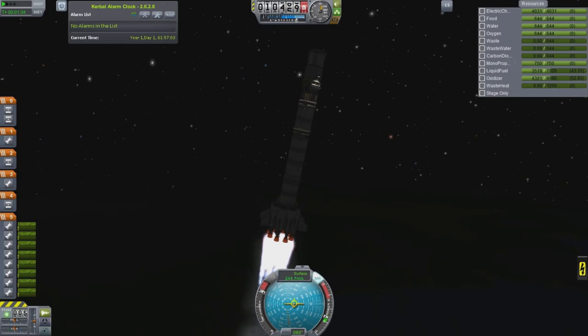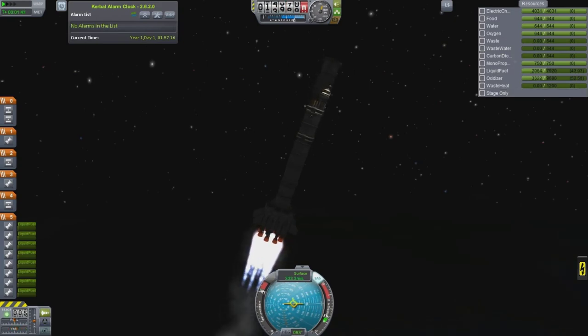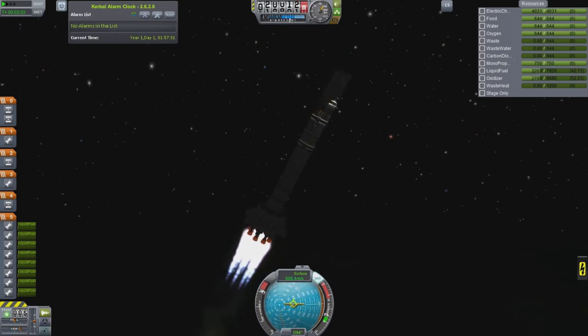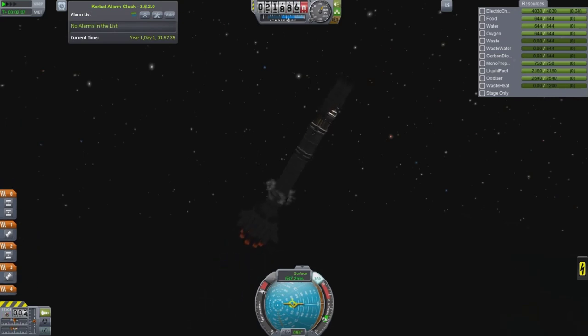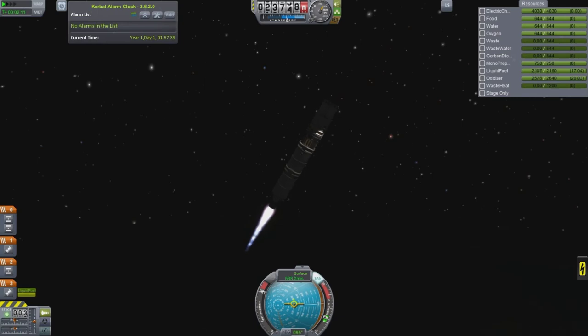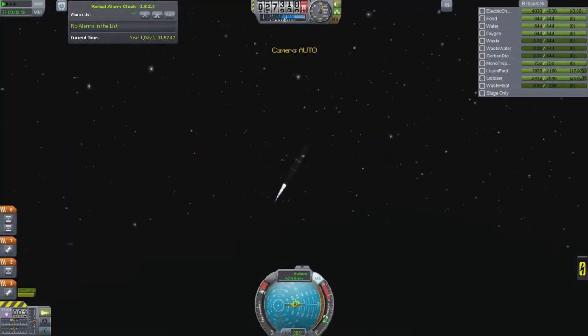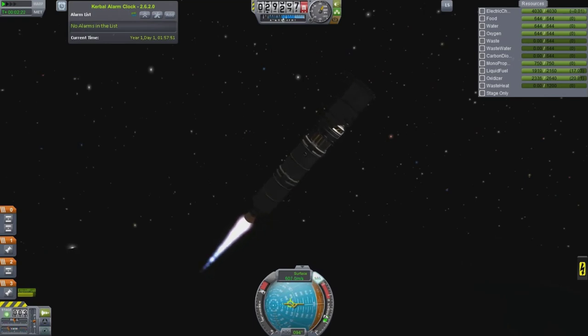On this one I also have the habitation module, which is the four-seat, two-and-a-half meter part - I think they call it a Hitchhiker storage. It has no command control function, it's just a habitation section holding four kerbals. I wanted to get that up there so we can keep kerbals on hand to swap out the lab stuff. When we get more kerbals using the habitation modules, we're going to need to worry about fuel and life support for longer missions out of this station, using it as a base of operations.